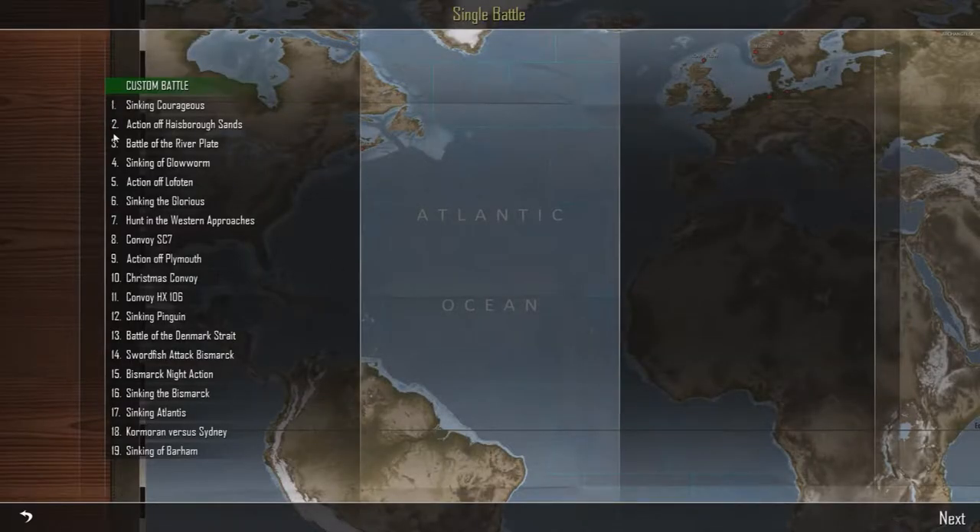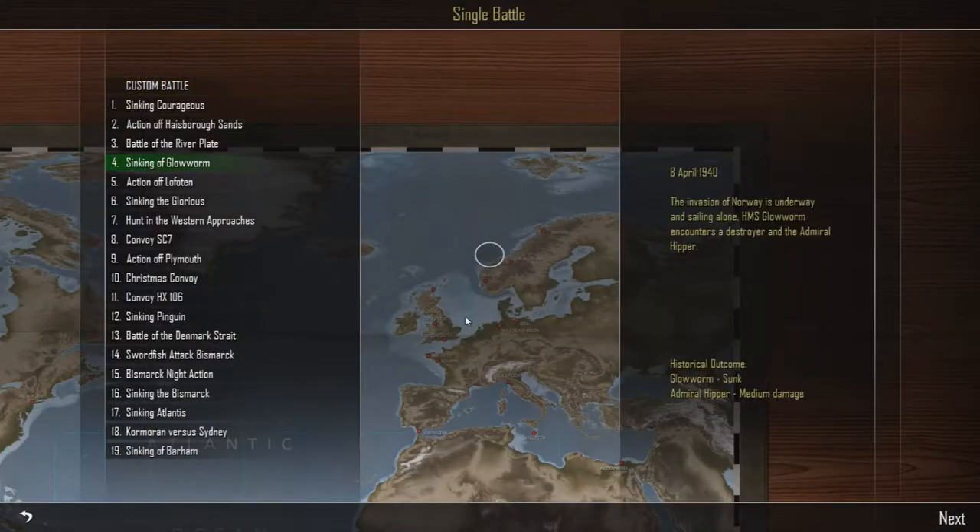We've done the first, second and third battles and we're now doing the sinking of the Glow Worm. This happened just off the Norwegian coast. On the 8th of April 1940 the invasion of Norway is underway, and sailing alone HMS Glow Worm encounters a destroyer and the Admiral Hipper. The historical outcome was the Glow Worm was sunk with the Admiral Hipper suffering medium damage.